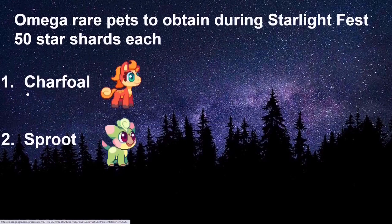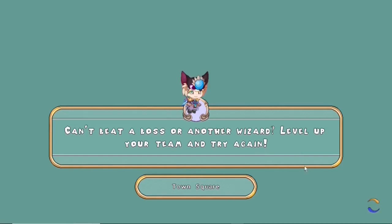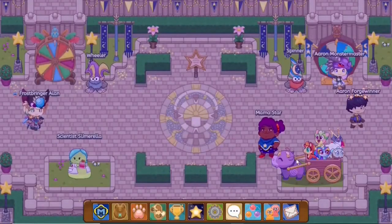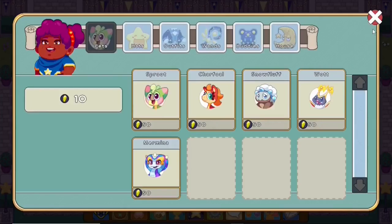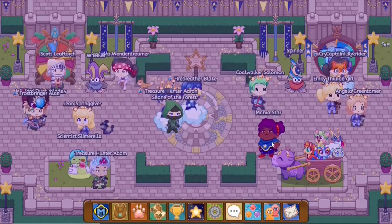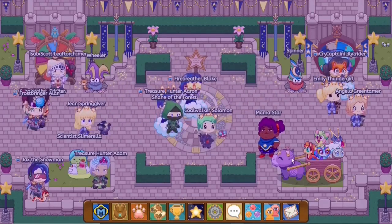Over here you guys can find some Omega rare pets which are only obtainable during Starlight Fest. This is for the OG Prodigy players or people who have just started playing Prodigy, because you can only get one of these pets in Prodigy unless it's Starlight Fest — these are the starter pets of Prodigy. You can only have a Charfall unless you get it from Summerfest or anything else. So everyone should want these pets because each of them have three evolutions, and each of them cost 50 star shards.